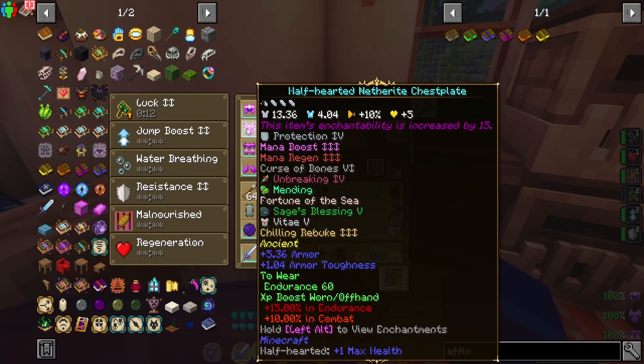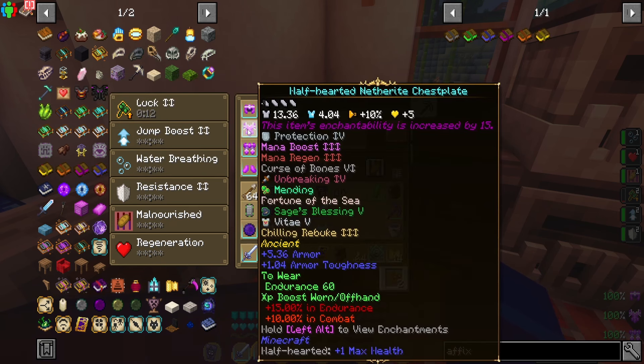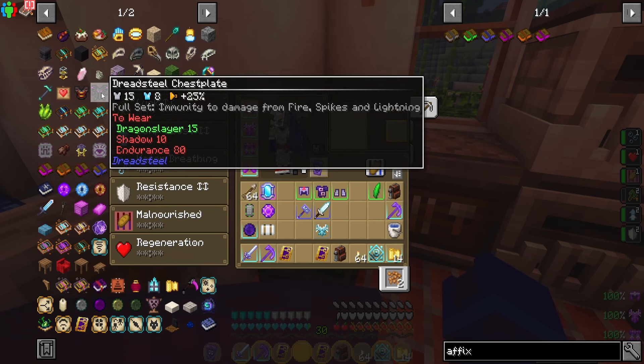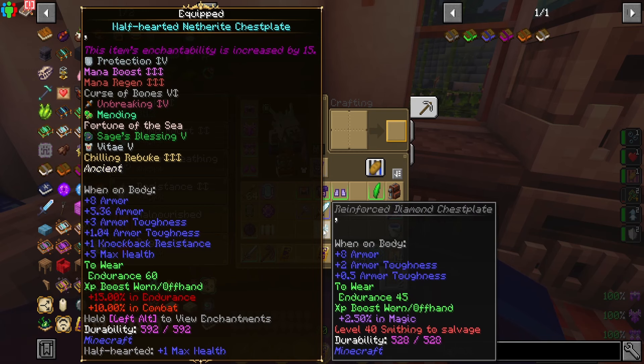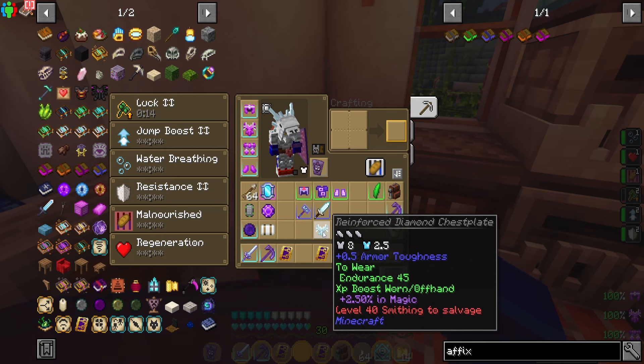This allows you to create totally broken armor that's even better than the end-game armor in Rad 2. This is something I hope the devs change, but they haven't yet. I really think they need to just disable affix tomes. But in the meantime, as long as it's still in the game, you should definitely do this because you can make totally broken armor that's better than end-game gear and a lot easier to get.